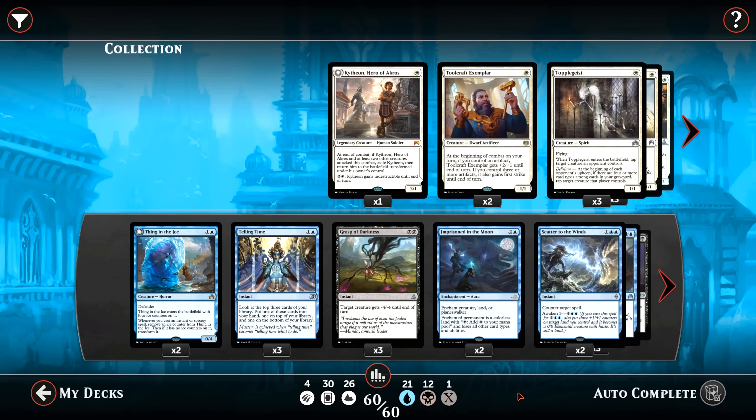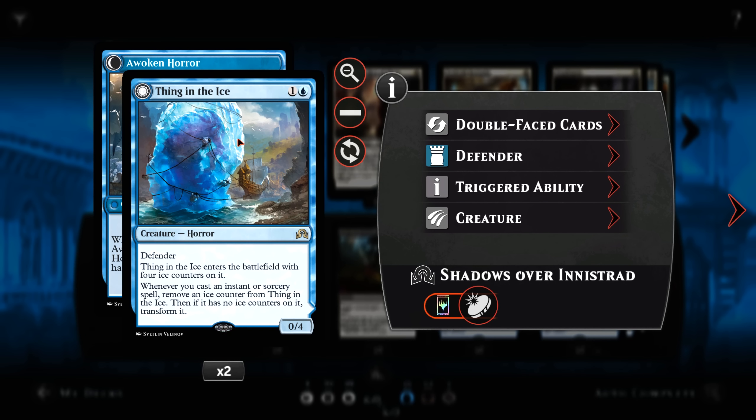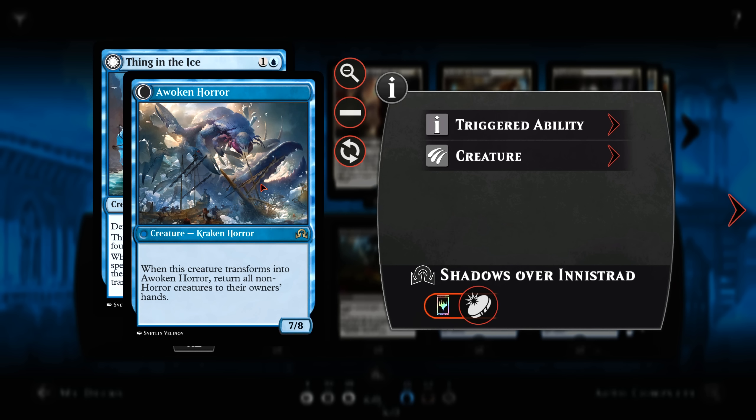Let's look at the deck list. We start out with 2 Thing in the Ice. This is a 0/4 blocker in the early game. Comes into play with 4 counters. Whenever we play an instant or sorcery, it removes an ice counter. Then if it has no ice counters left, it flips into Awoken Horror — a 7/8 that, when it transforms, returns all non-horror creatures to their owner's hands.